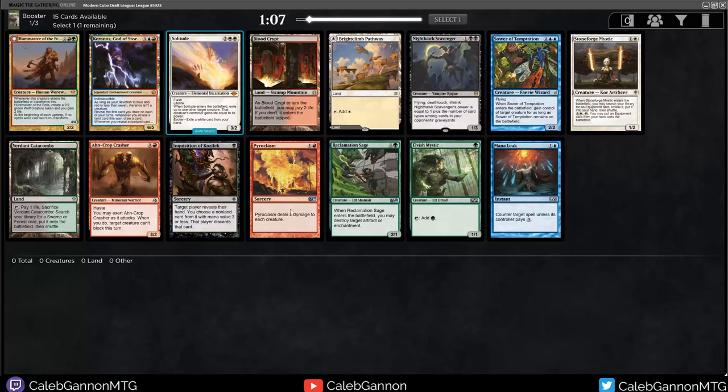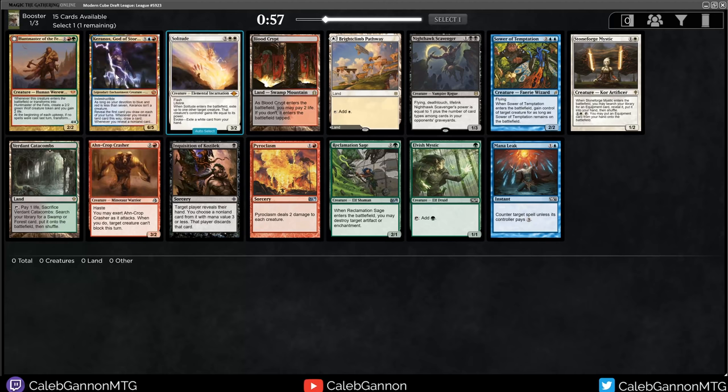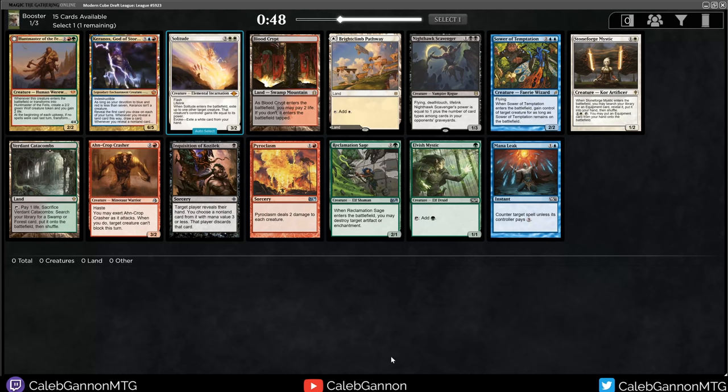Hello and welcome to more Modern Cube Draft. They brought back Keranos - I love this card, it's just such good value. You play it and either you draw a land and then draw cards, or you draw spells and just nug them. It makes every turn feel so fun. I'm not sure if it's the best card because it's a little bit expensive for the format, but if you do get it in play, it's absurd.